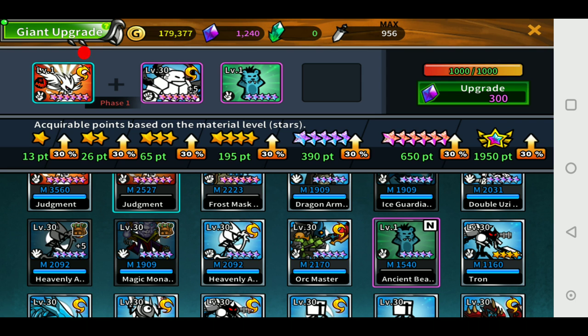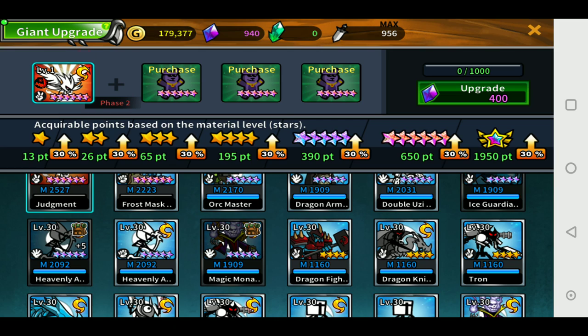Do we have any more 6-stars to sacrifice? Yep, Golem and another 5-star. The next one costs 400, then 500, then 600. If I wait until the event — I think it's 30% off — phase 3 would cost about 280 and phase 4 would cost 350.